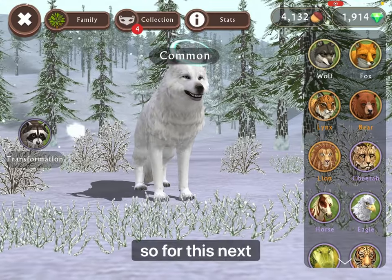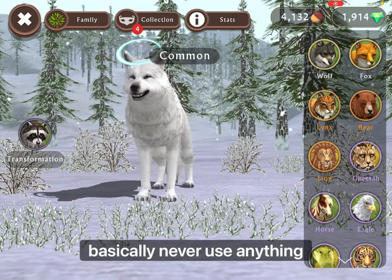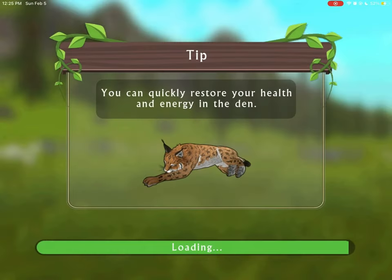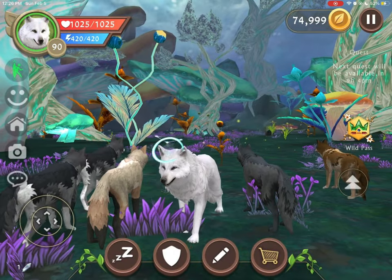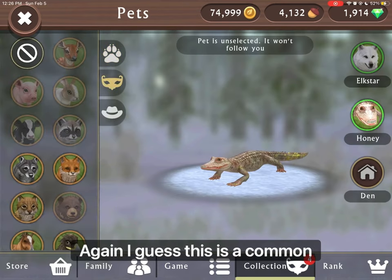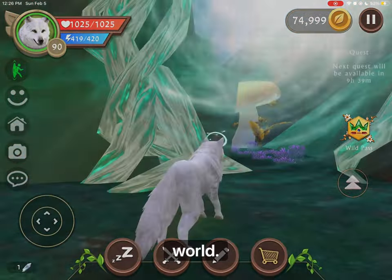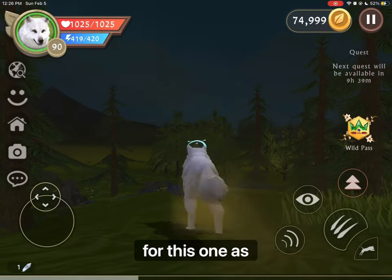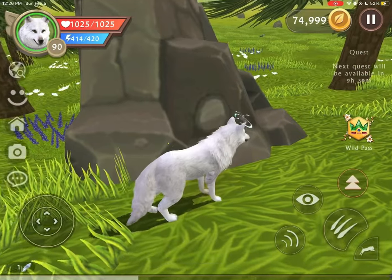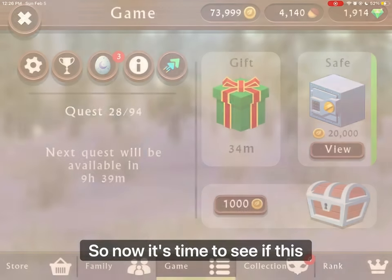For this next hack, you're going to have to use your most-used animal. For me, this is the wolf because I basically never use anything other than that. Go into a wild plains area, then again deselect your family and your pet — I guess that's a common theme in these hack videos. Go out into the world, then go to this rock over here — again it's the most far-left rock you first come across. Then you have to do a legendary action to see if this works.